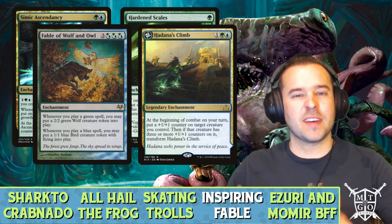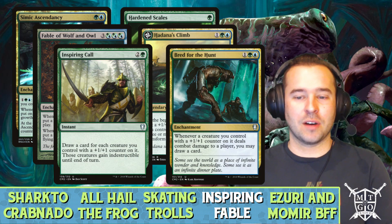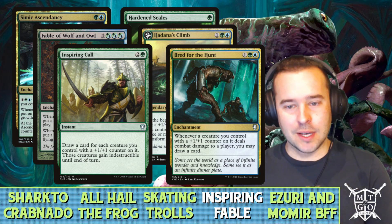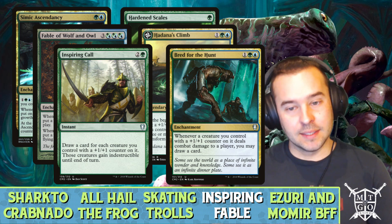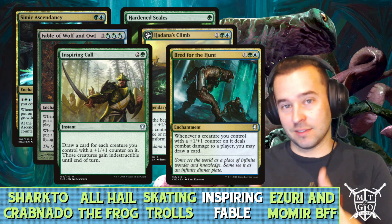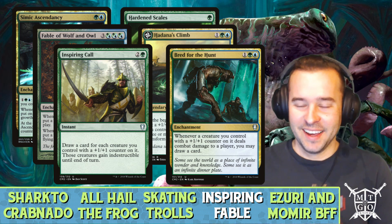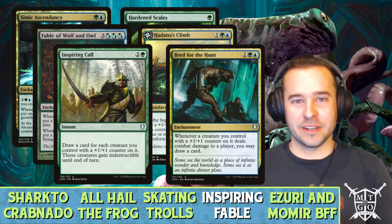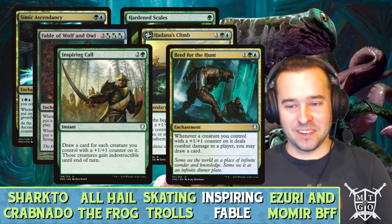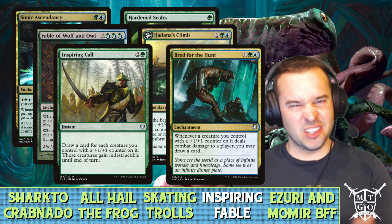For card advantage, Inspiring Call draws a card for each creature you control with a plus-one counter on it. Early game it's not great, but late game it's a wonderful way to refill your hand, and those creatures gain indestructible — kind of like a Heroic Intervention. Bred for the Hunt: whenever a creature you control with a plus-one counter deals combat damage to a player, you draw a card — just solid utility card draw.